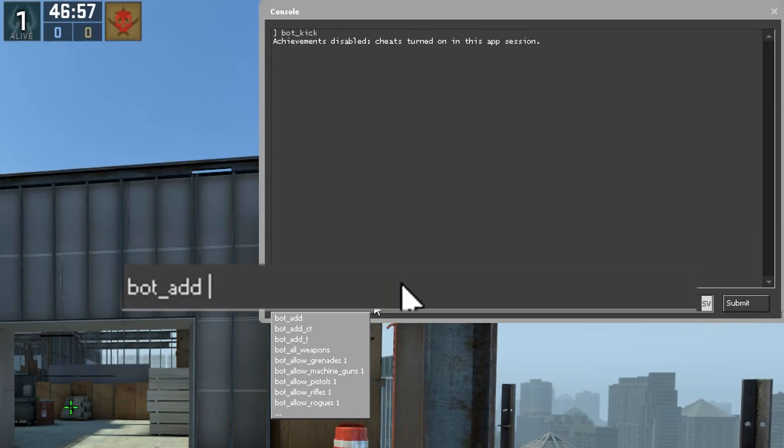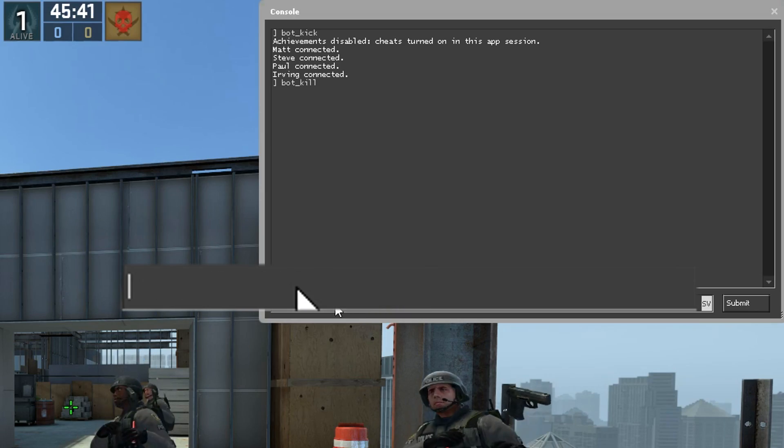This feature is very useful if you don't remember a command but know what it does, or if you're looking for a new command in a category — for example, commands that you can use with bots.